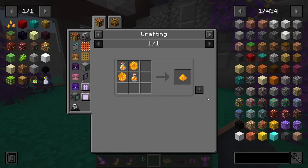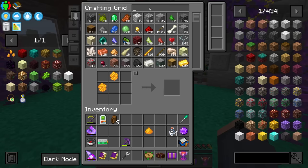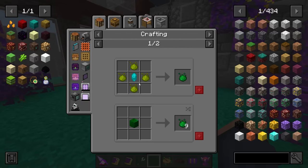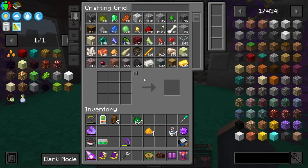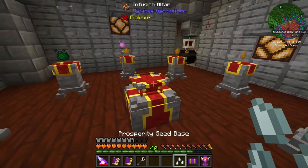Now that I have a few honeycombs, let's go ahead and increase our honey production even more by making seeds. I'm going to need honey bottles — thankfully we have some from looting around. All we need is one because the seeds are duplicating themselves. On this particular upgrade on the essence, we need to go to Prudentium, which means we're going to need an infusion crystal, and this means getting into some more Mystical Agriculture.